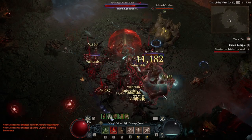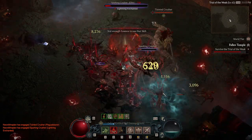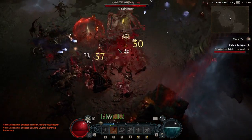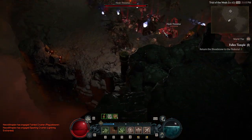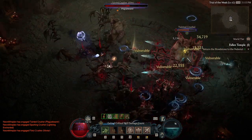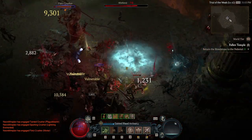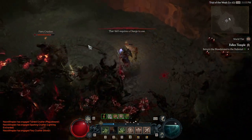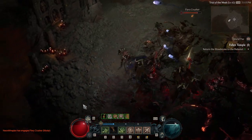Now I saw on the campfire chat recently — Rob Turkson talked about his play with the necro, some quality of life on the controller. You can't specifically pick your corpse tendrils to utilize your environment like I'm doing here, and get the maximum damage off of the bouncing bone spears and the obstacles that I'm working with.